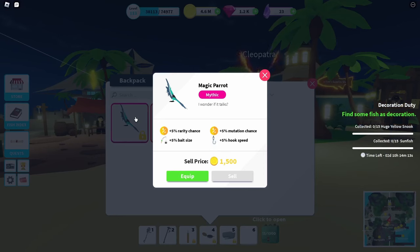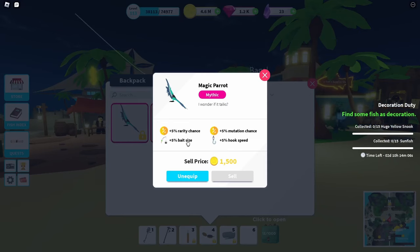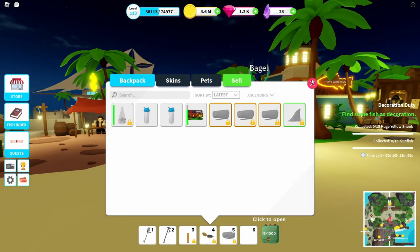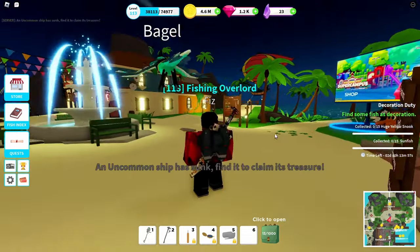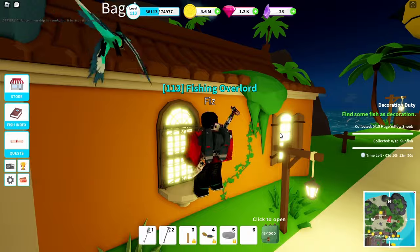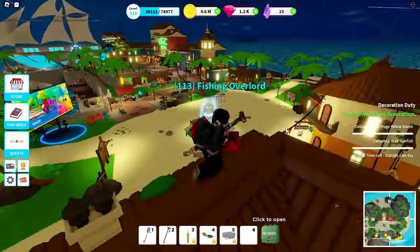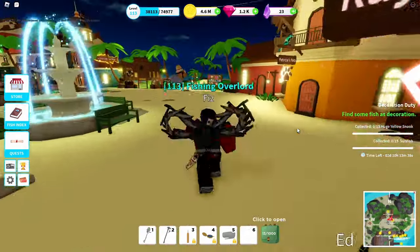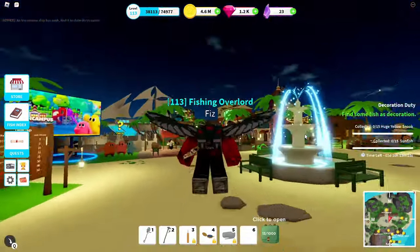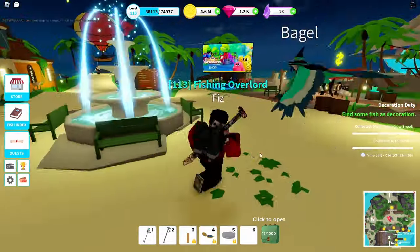I also have a pet here which is a magic parrot, and I actually have to equip that. This gives 5% rarity chance, 5% bait size, 5% mutation chance, and 5% hook speed. My backpack is actually also from the Wandering Merchant - it is a glider basically. So I can get up onto this roof, jump and press jump again, and basically glide.